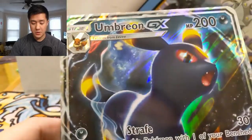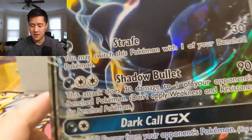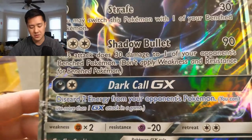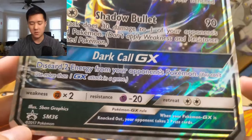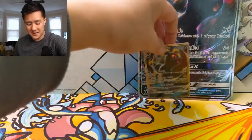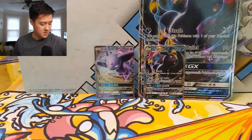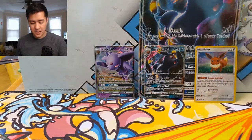Pretty cool Umbreon alternate art, although I think I'd like the Espeon one a little bit better. Looking at the card: Strafe does 30 damage and lets you switch; Shadow Bullet does 90 plus 30 to a benched Pokemon; and Dark Call discards two energy from your opponent's Pokemon. All around underwhelming — the most attractive part is the art. This is the regular art Espeon, and as far as promos go, this box is top tier in my opinion.